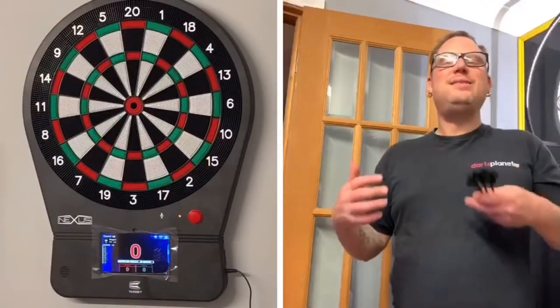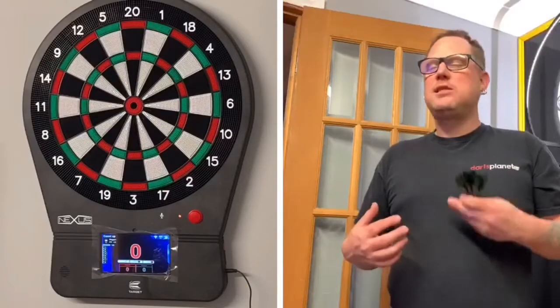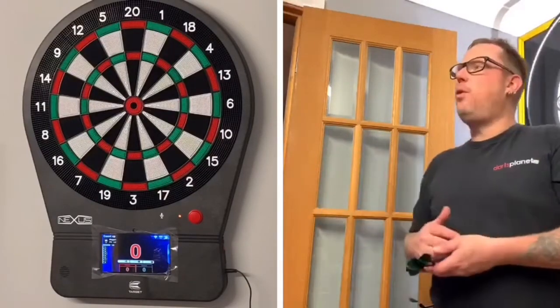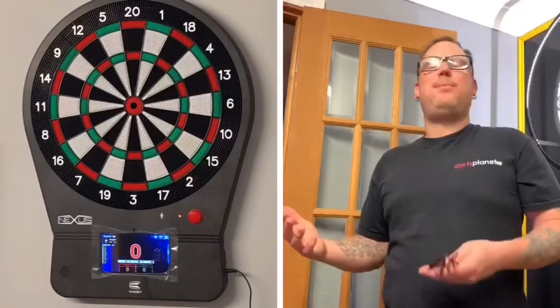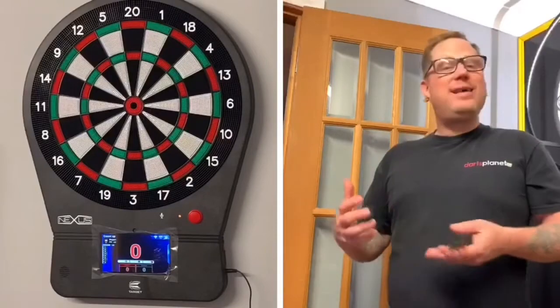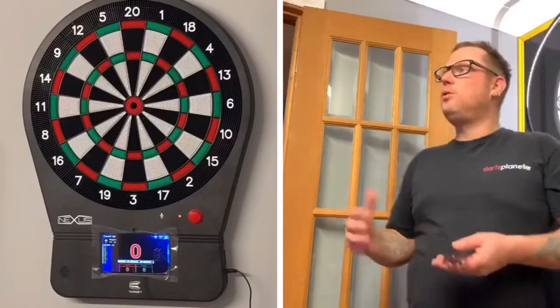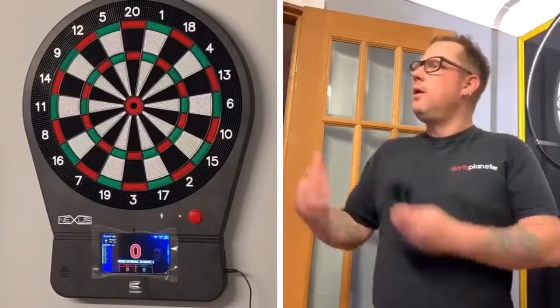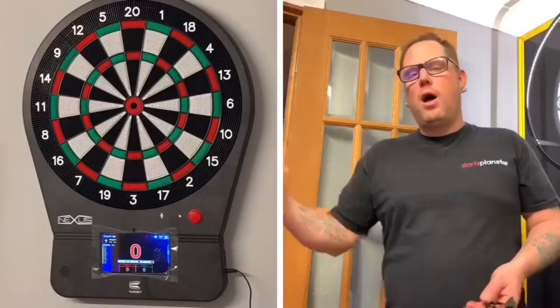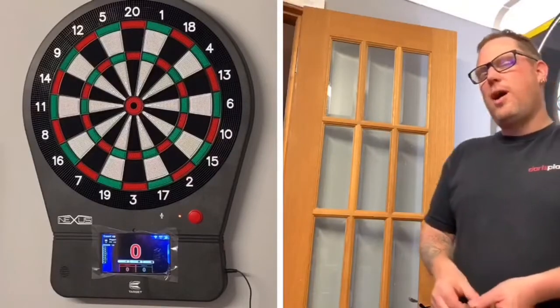Zach has set the game up, both starting on zero. I'm going first. Most people would probably play this game on the bullseye because the inner and outer bull are both worth 50 points. The triple 20 is worth 60 points but it's much smaller than the big bullseye, however it's much larger than on a normal dartboard.